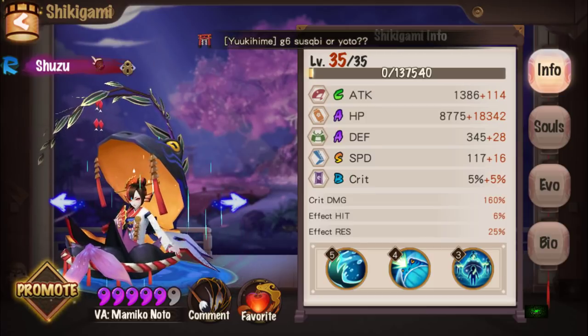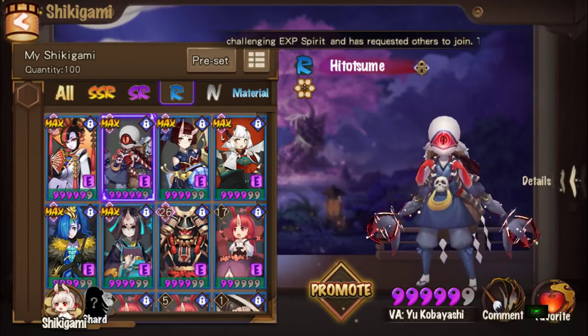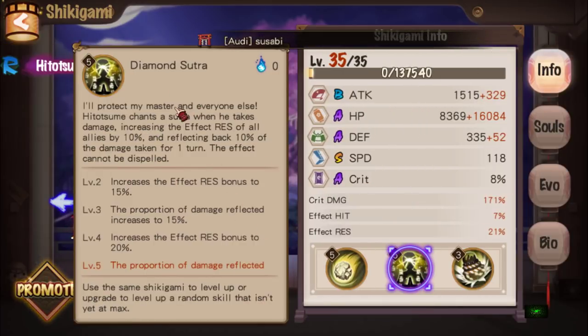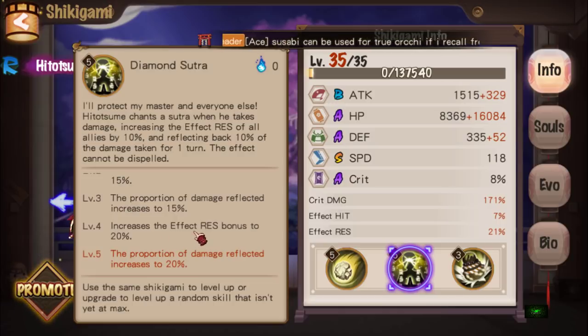Basically, she connects the water circuit and all interconnected allies share one HP bar — a single-target hit to any of them hits all of them, so the damage is divided equally. After that, Hitotsume synergizes very well with Shuzu. You want his Diamond Sutra skill maxed. It's a passive: when Hitotsume takes damage, he chants a sutra, increasing all allies' effect resistance by 10% and reflecting 10% of damage taken for one turn — this effect cannot be dispelled.